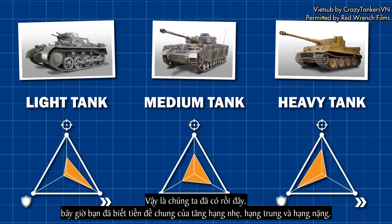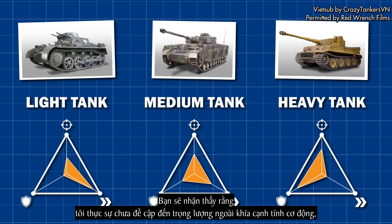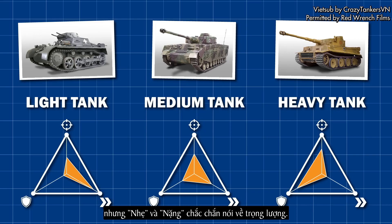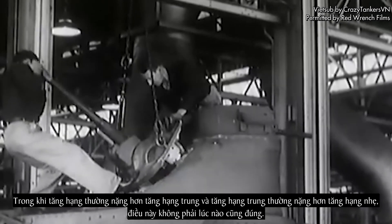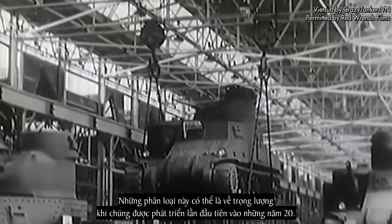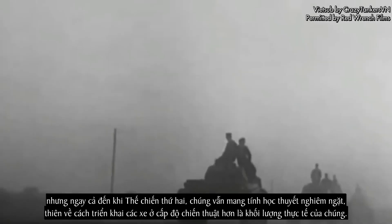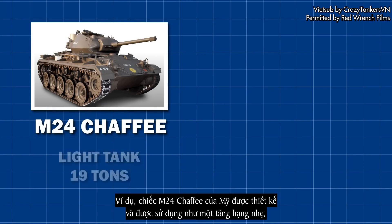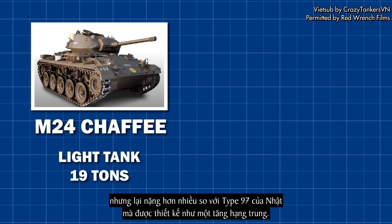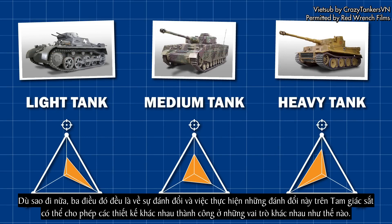You'll notice I haven't actually mentioned weight, other than in terms of mobility, but light and heavy definitely imply weight. While heavy tanks are usually heavier than medium tanks, and medium tanks usually heavier than light tanks, this isn't always the case. These classifications may have been about weight when first developed in the 1920s, but even by World War II they were strictly doctrinal terms — more about how vehicles were deployed on a tactical level than their actual mass. For example, the American M24 Chaffee was designed and deployed as a light tank, but weighed a lot more than the Japanese Type 97, which was designed as a medium tank.